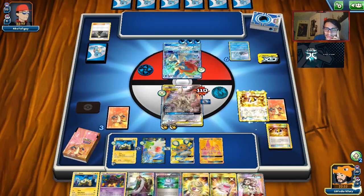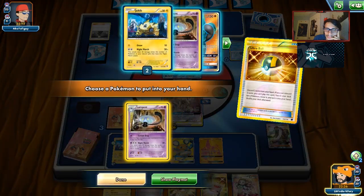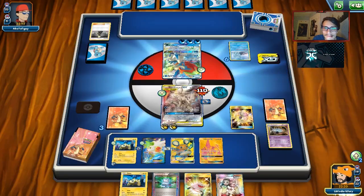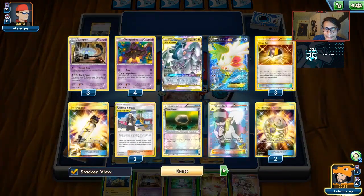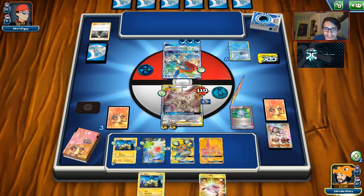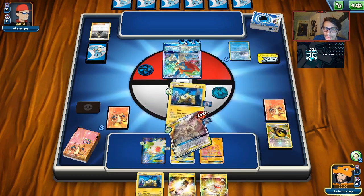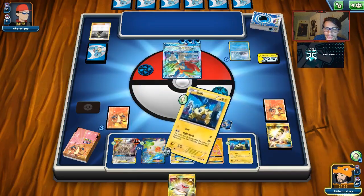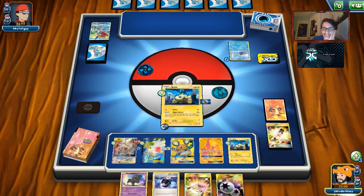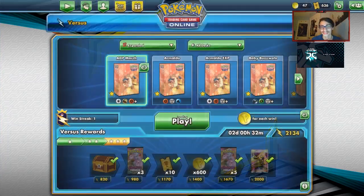That Keldeo is about to get knocked out and we're about to win the game thanks to Altered Creation. We got a Stretcher back — this is really OP. We can do so much here — we don't even need the Battle Compressor. Let's get that Electro Power for 30 extra damage. We retreat and do an extra 90 damage total with Electro Power and Choice Band on Joltik — 250 damage with Night March. We win the game because we just take all our prizes, even if they have something on the bench. ADP March is cheesy. Let's do another game — this deck is actually brutal.